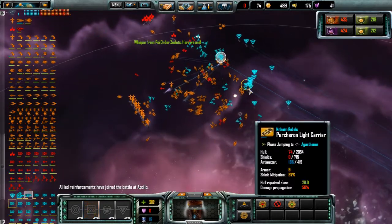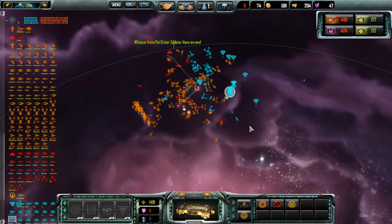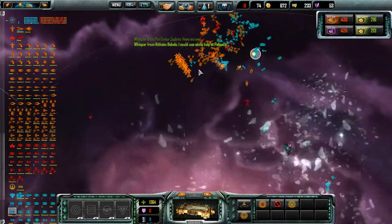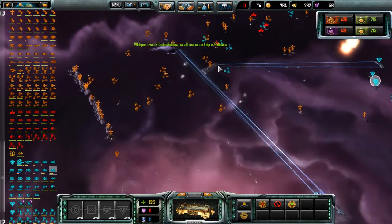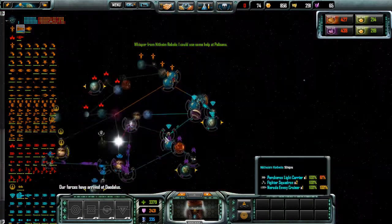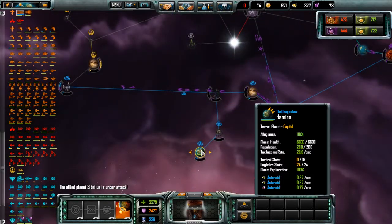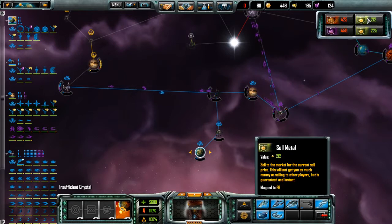Now, while it does look like Blue are in a lot of trouble, they are fighting in an ice nebula — an ice field, whatever these are called. There's a bunch of ice around it, which means that energy weapons get refracted a lot, and which propagates for damage. So large fleets will not do great in that place, but I'd much rather have a large fleet in there than nothing — which is the sum total of what Blue have got.